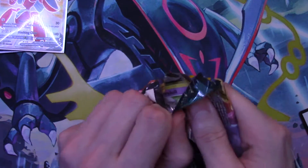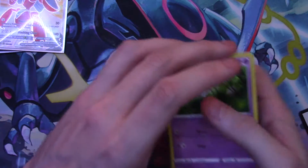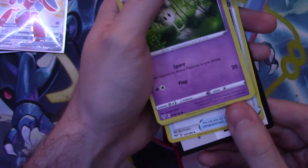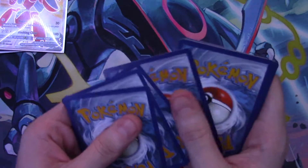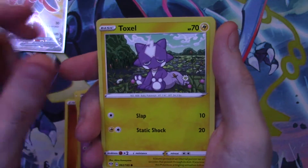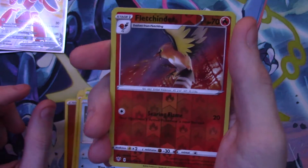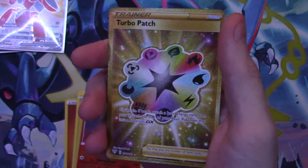That's a great card right there — a Scizor Full Art V card! All right, let's keep it moving. I almost forgot your code card — maybe I should just start showing them at the beginning. Fighting Energy, Swissed Fletchinder, a Rare Fossil, a Morelull, a Toxel, a Skiddo, a Rowlet, a Wishiwashi, a reverse holo Fletchinder.